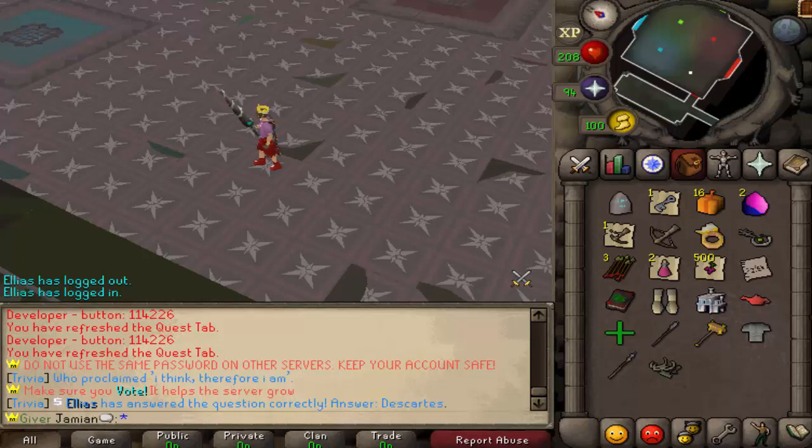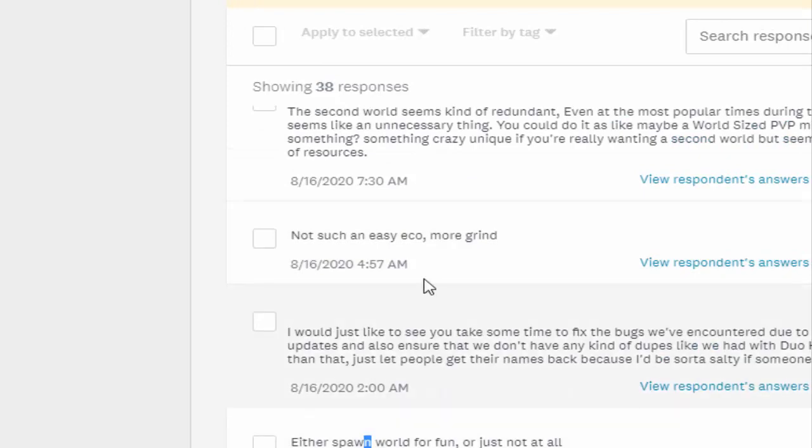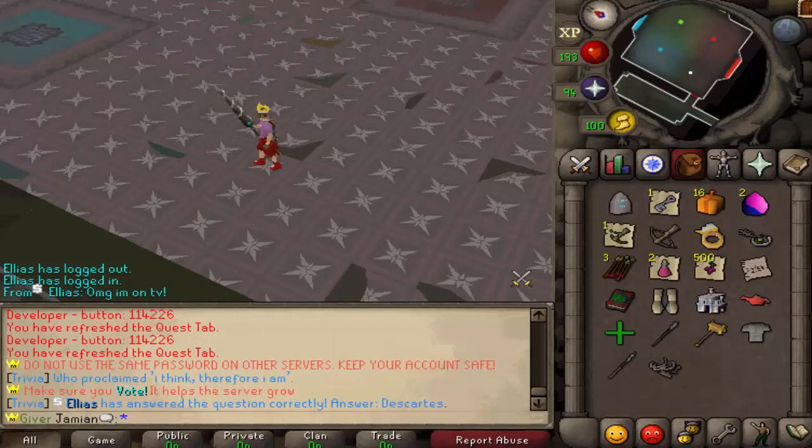And it's not entirely like a Deadman mode idea — it could be different challenges every single time: skilling, bossing, PKing, tons of different stuff. I read the responses and it's basically the same kind of things we were thinking. They want a spawn world, not such an easy eco, more grind — these are kind of the expectations they had from it, just for if we did decide to do something.